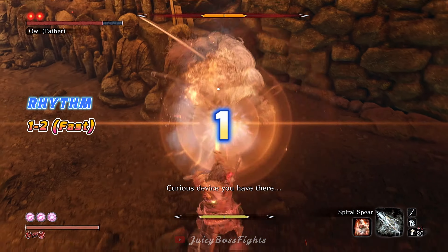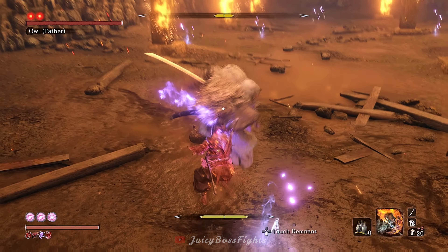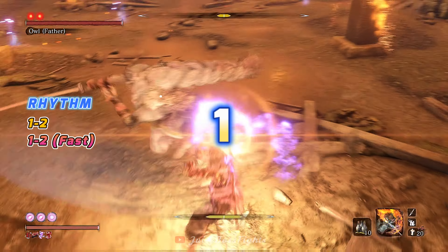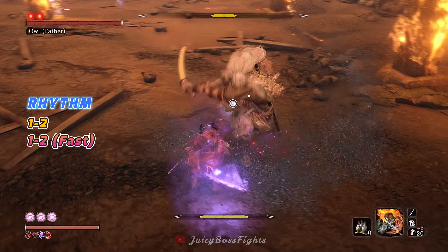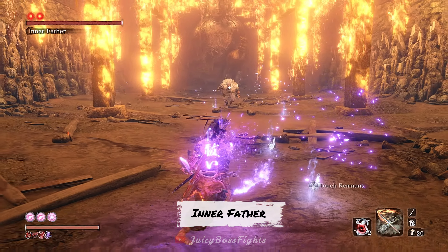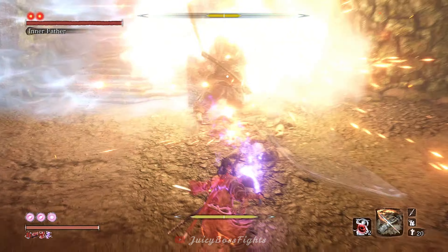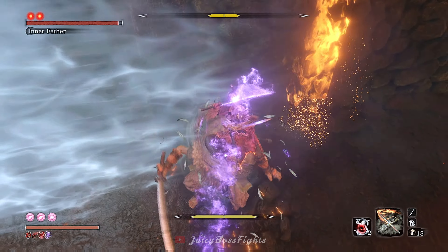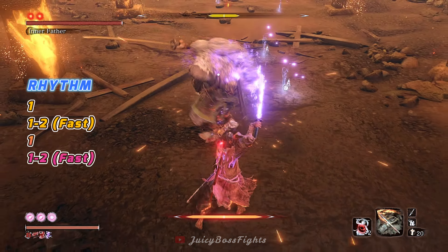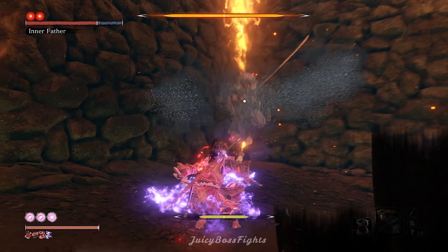If you fight Owl Father not long after the first version, you should be more familiar with the moves. They're pretty much the same single and 2 hit combos, just with a couple of extra straightforward 2 hit combos. However, this is where his combos evolve and get harder. He puts a regular 2 hit combo and his 2 hit shoulder barge combo together to make a nice 4 hit combo. If you see it coming, it's a 1-2-pause-quick-1-2 rhythm for the parry. This combo gets even harder when you fight its final version, Inner Father. Inner Father evolves this combo to its final and hardest version, requiring careful attention to catch this rhythm of 1-1-2-1-pause-1-2.